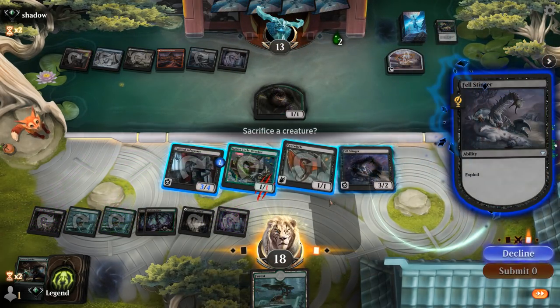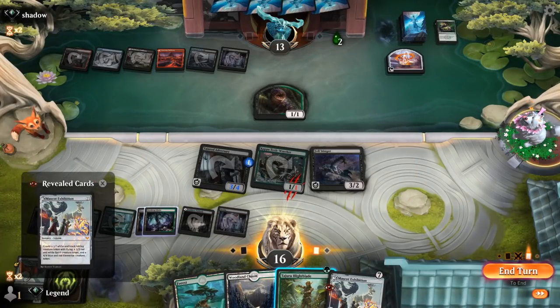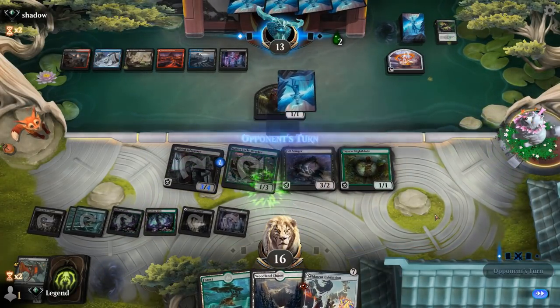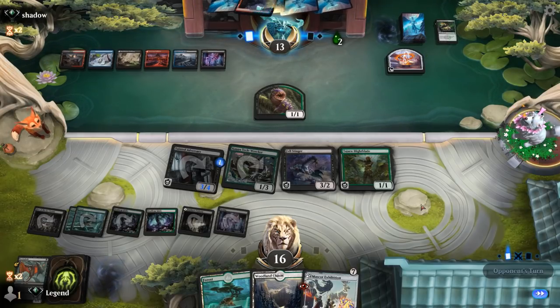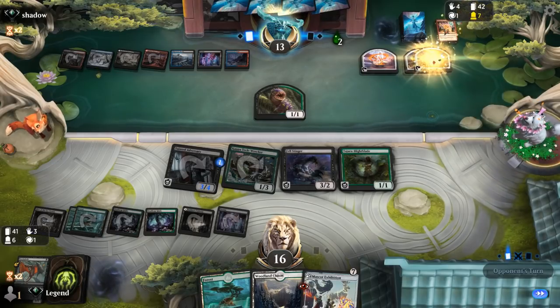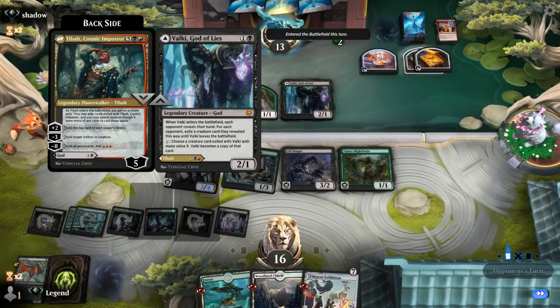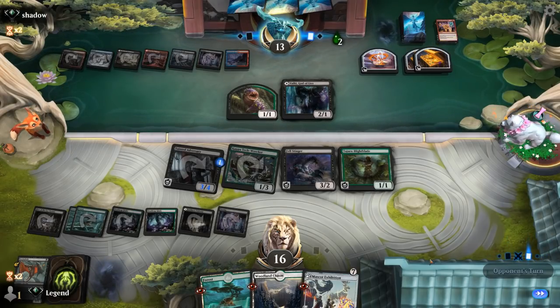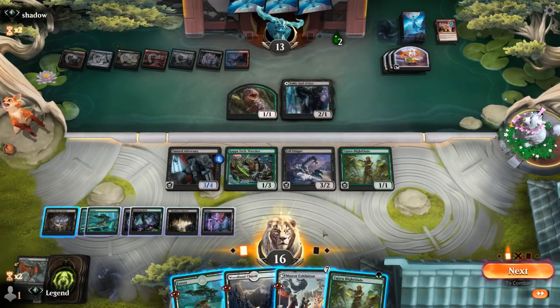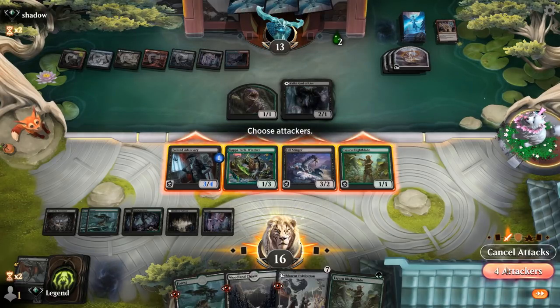We'll Rebuke with the Wrecker itself in case of instant speed removal. Then I'll get my own Mascot Exhibition. Do I want to play Blight Blade? I think so. Windfall goes digging — Professor Onyx, not the best on this board, and the Valkyrie for 2 mana isn't going to do much, although a 7-mana Tybalt could be scary in the future. We have to play under the assumption that there's no Sweeper coming and keep committing to the board. I'll attack with probably everyone, maybe keep Felstinger back since I don't want to trade for Valkyrie.